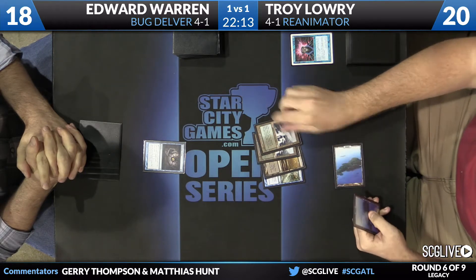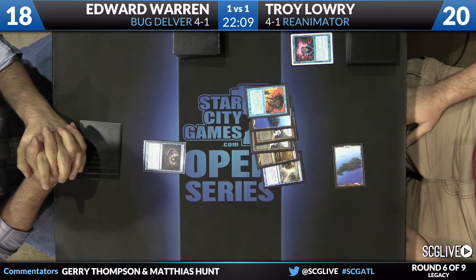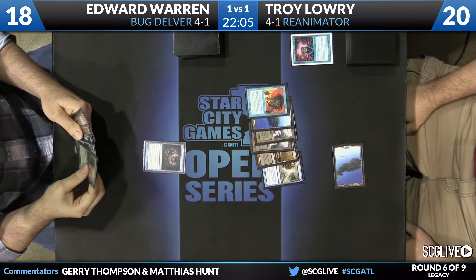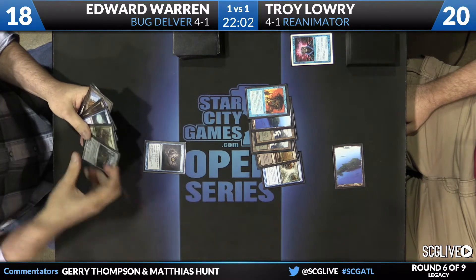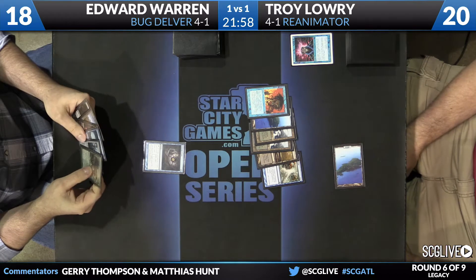Turn one, we see a Gitaxian Probe from Warren. And in response, Lowry's going to go ahead and hide all the cards that matter. So Warren gets to see a hand of Echoing Truth, Force of Will, and four lands. So the two business cards are certainly hiding in Troy's hand.